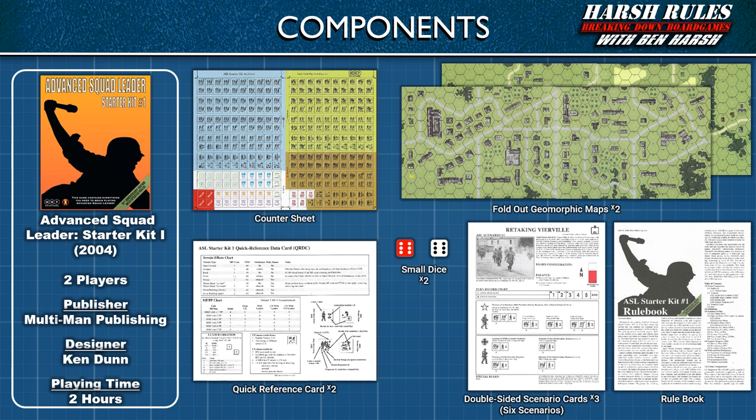Advanced Squad Leader Starter Kit Number 1 was released in 2004 by Multiman Publishing and Avalon Hill, and designed by Ken Dunn. This game supports two players, and each scenario takes approximately two hours to play.